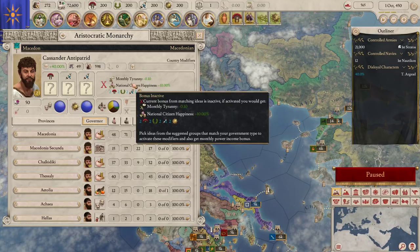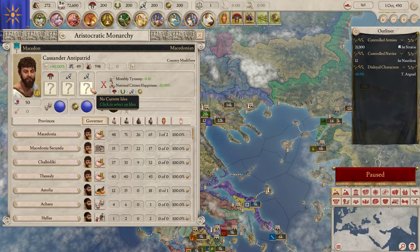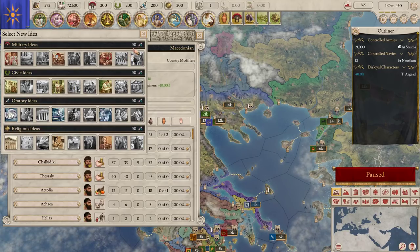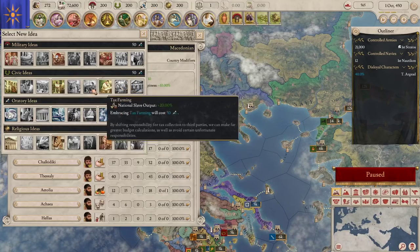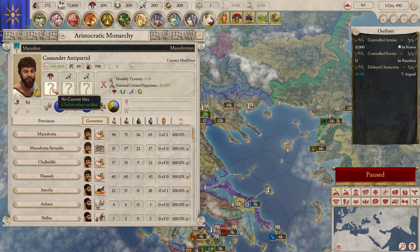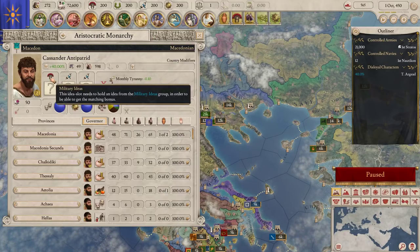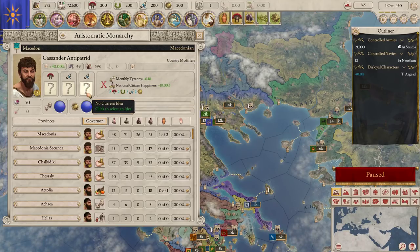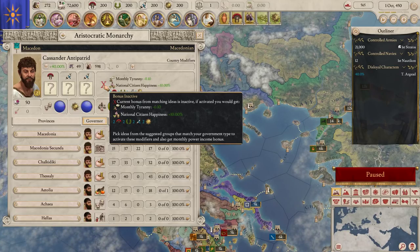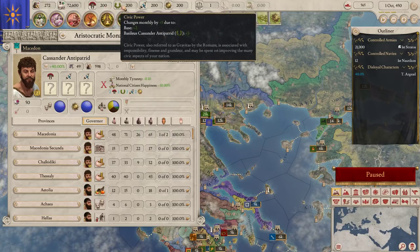First of all, we saw that nation overview. Most important early on is determining what your ideas are going to be. These little question mark buttons are things you can click where you will have a selection of ideas to apply to your nation as a whole. Each of these costs 50 oratory power and they have some sort of benefit. You'll notice above each is the kind of idea it suggests, but you don't have to follow that. If I put a military idea here, an oratory idea here, and an oratory idea here, I'll get this bonus - which currently is inactive because I don't have matching ideas. That matching bonus reduces tyranny, reduces citizen happiness decreases, and most importantly gives more of our primary powers.